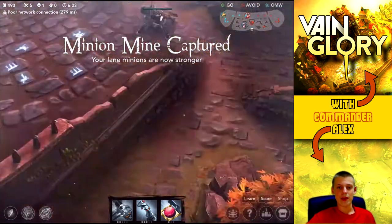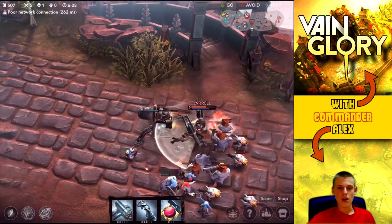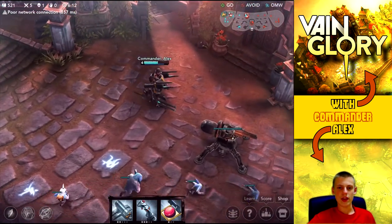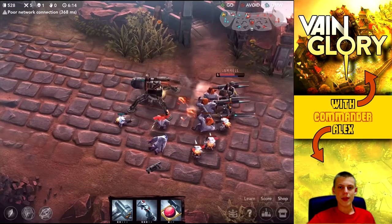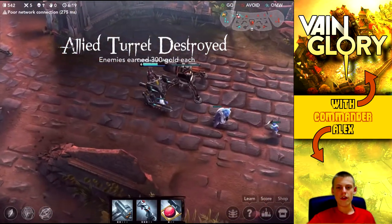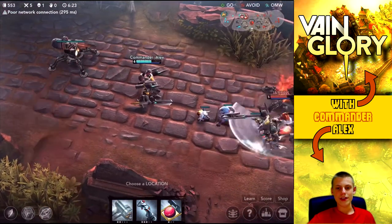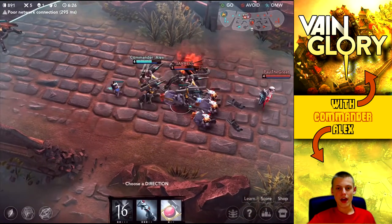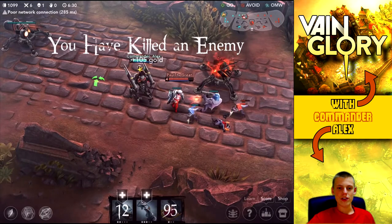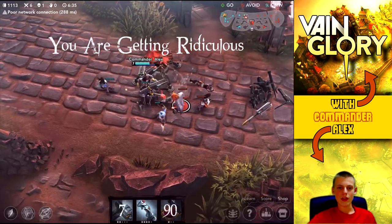I'm going to have to back because the mini camp wasn't up. It looks like they're going to try and go after our turret, which they might actually get, but that's not a real issue because we can pick up that second minion camp and turn the lane around. All their minions are grouped up so I'll use my jump ability to stun as well as take out some minions.